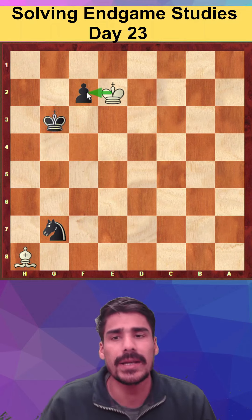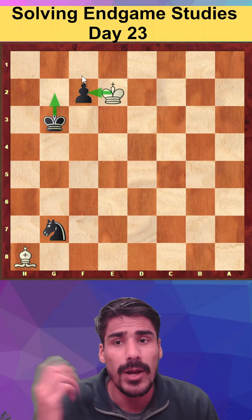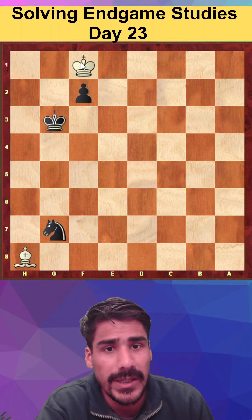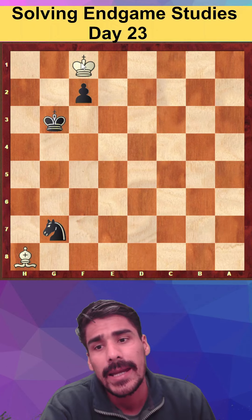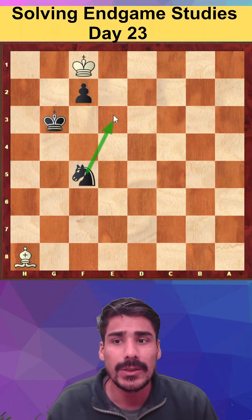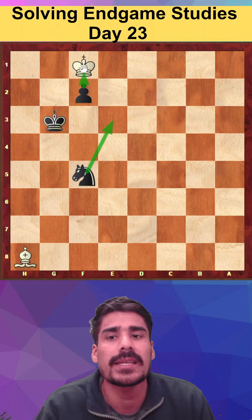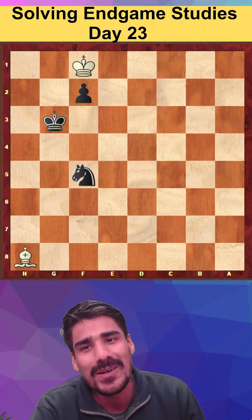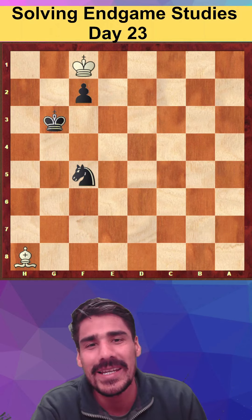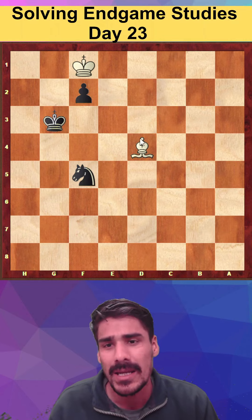Now Black's idea is to play King to g2. We have to stop that — let's go King to f1. Again Black has to play Knight to f5. Black's idea is to then play Knight to e3, and after that it would be a win for Black because the pawn can simply promote.